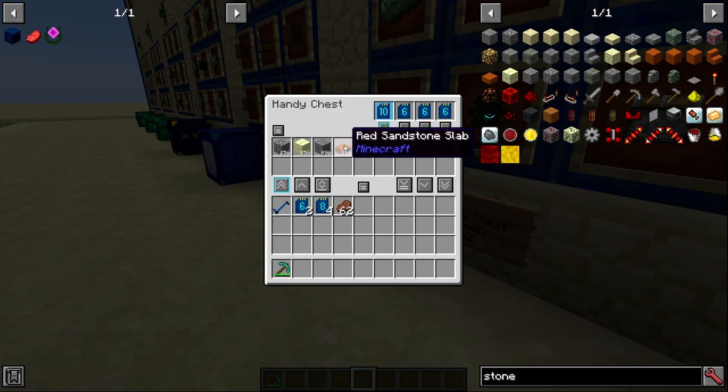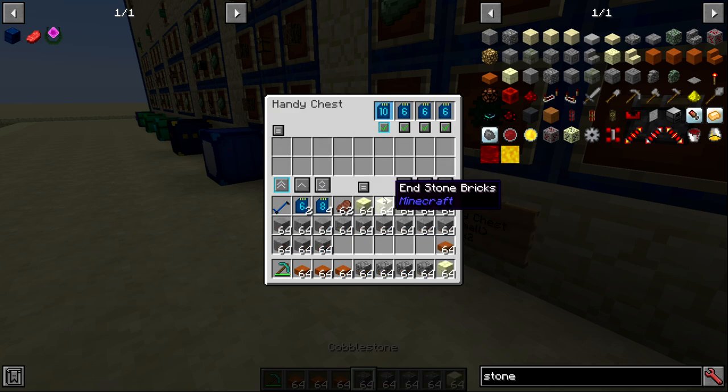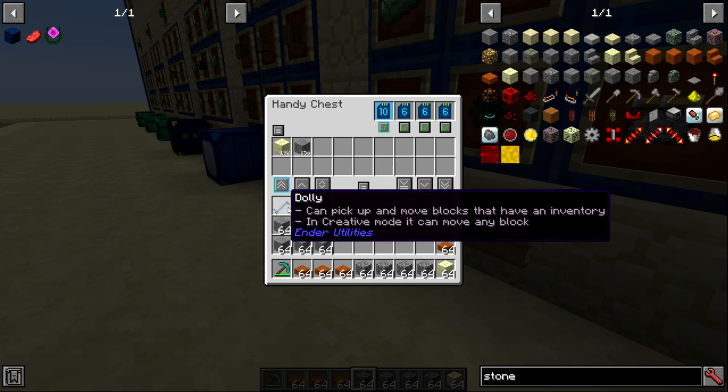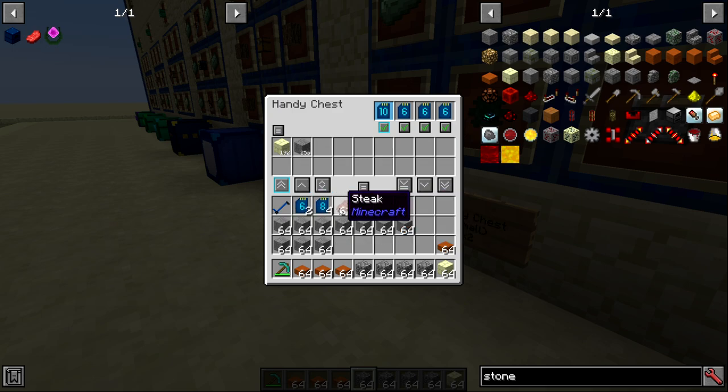'Fill all existing stacks' moves only enough to fill a stack of 64 in your inventory. 'Move matching items' — if you have one sandstone slab and press it, all sandstone slabs leave the handy chest and enter your inventory. 'Move all items' moves everything except the hotbar. Similarly 'move matching items except hotbar' moves matching items while leaving your hotbar untouched.